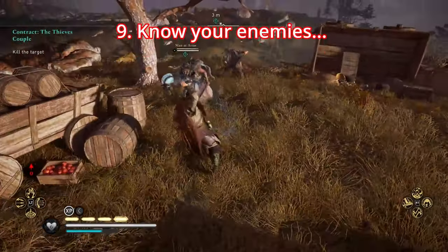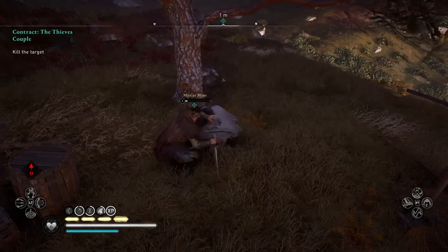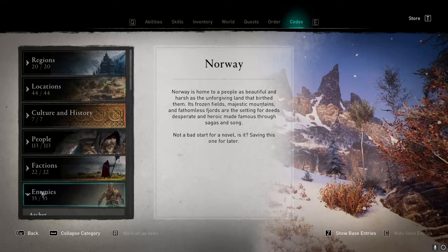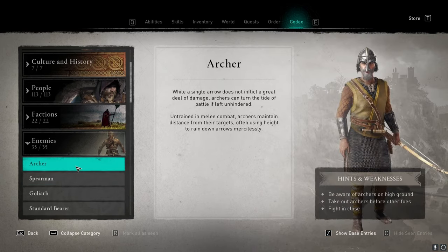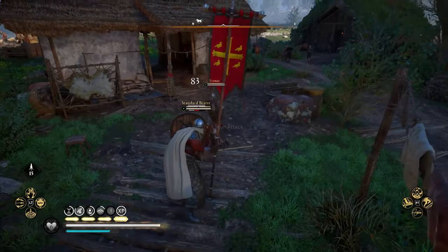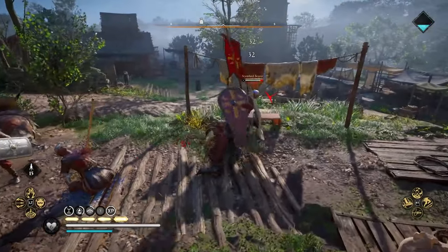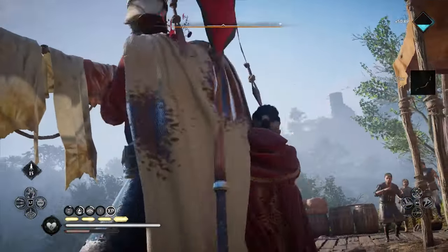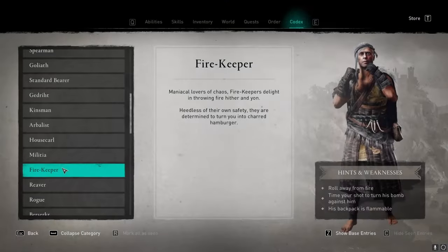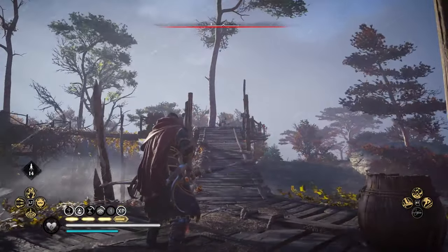Know your enemies. There are a huge number of different enemy types in Valhalla — many more than previous games — and every single one has different strengths and weaknesses you can take advantage of. However, this isn't always clear, so I suggest taking a peek in your codex where you'll find all enemy types listed along with information on taking them out. For example, you can break a spear enemy's block stance with one heavy attack. The Flame Keepers, who can deal tons of damage near and far, have explosive barrels on their back which when shot with an arrow will explode, damaging themselves and nearby enemies. Take a peek at the codex early for some really useful info.